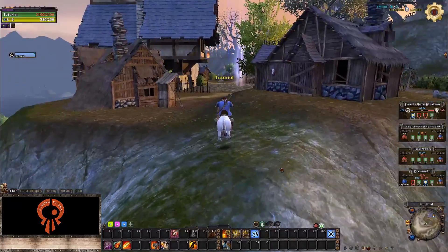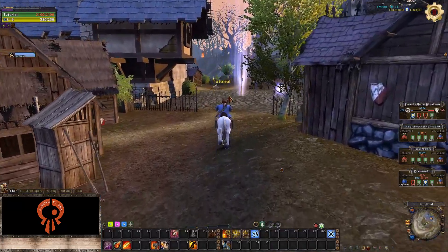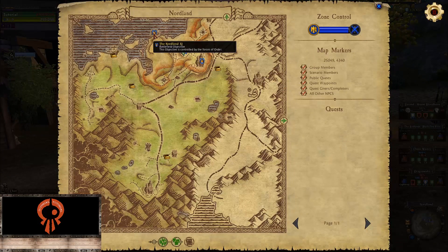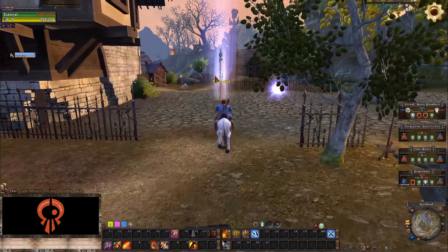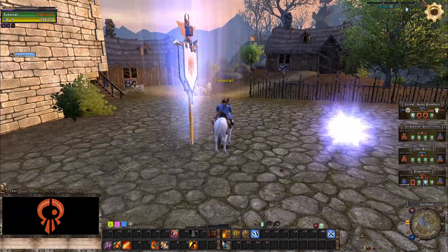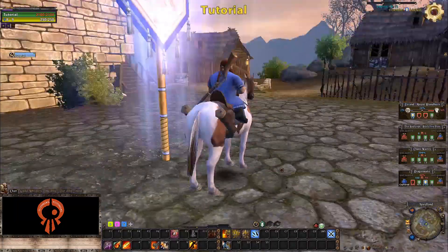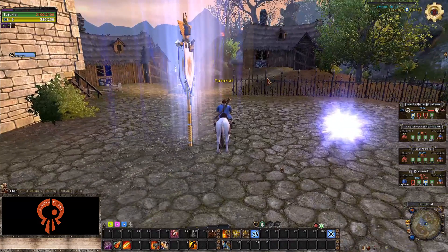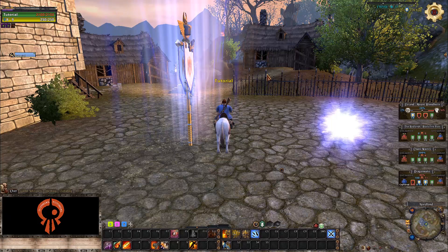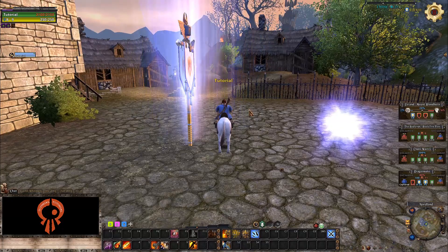Most tier 1 maps have four flags; this one has three. You can see they're all locked in the color of Order because Order won the map. To win this map you have to go and capture the flags, which is easy — you just walk up to a flag and sit next to it. Once you do, the timer on the top right will start, and the more people you have the faster it goes down, with a maximum of six people. If you have seven or a hundred, it still won't go any faster than six.